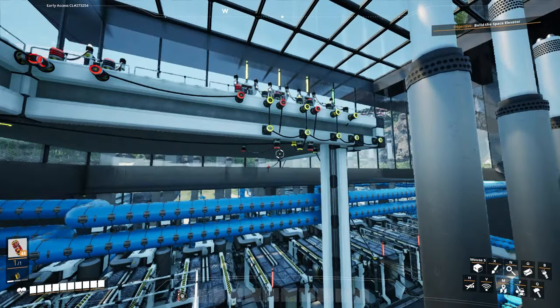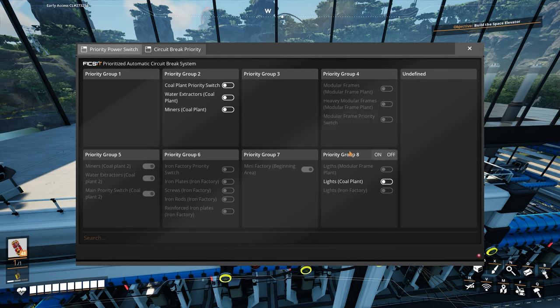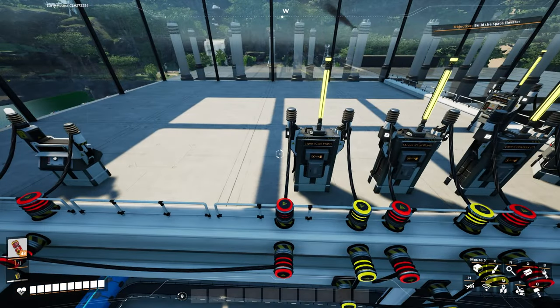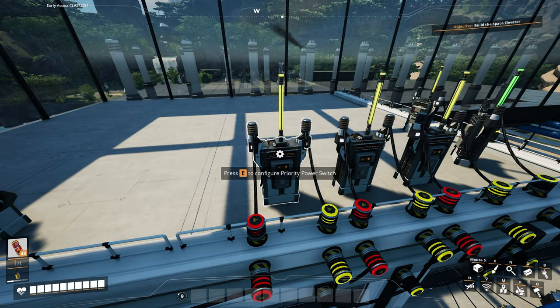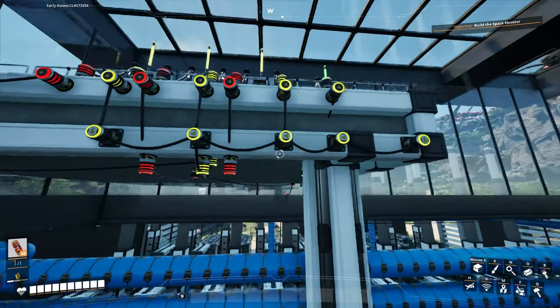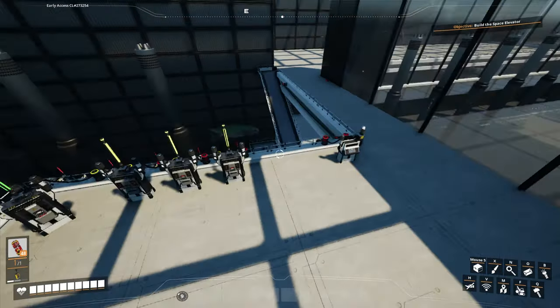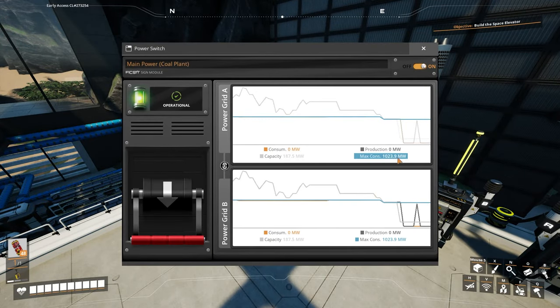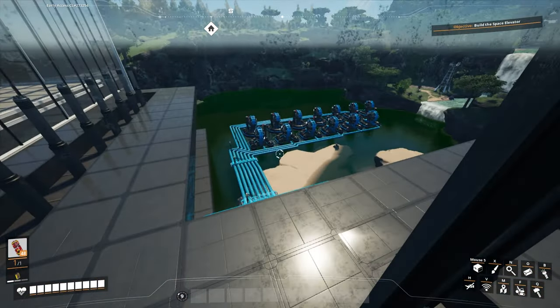I'm trying to understand how priority switches work. I think I've figured it out, and I've spent like the last hour going around my world hooking up priority switches, but I just cannot start this factory up because I don't produce enough power in my small coal plant to actually kickstart it. So now I have to build another power plant just to get this power plant going — it's a whole catastrophe and it's driving me insane. I've gone through all my other factories and hooked them up properly. This factory is expensive — I think around a thousand megawatts to run.